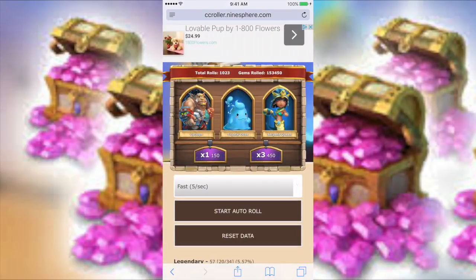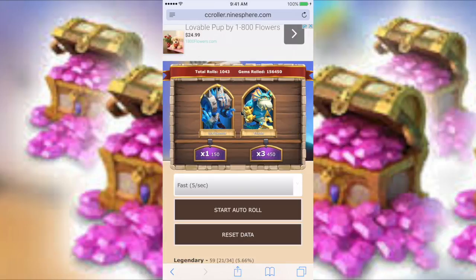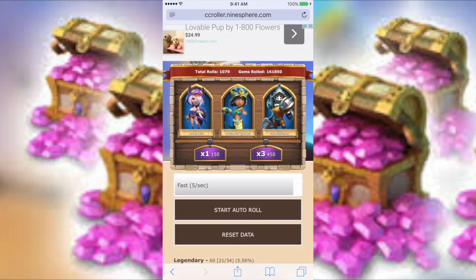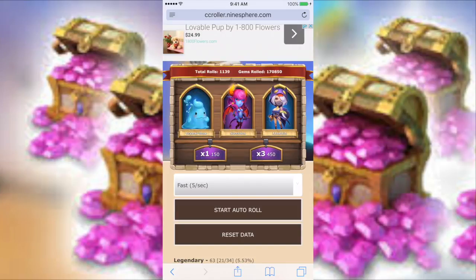Probably the only good part about spending a thousand dollars in gems is maybe you get a Cupid, Botanic, or even a Minotaur depending on the event. I mean, now it's kind of good because you get to choose some events and some give you a decent amount of heroes. The event I really liked was the Firework event — I think that was the best event ever, you could do it like five times.